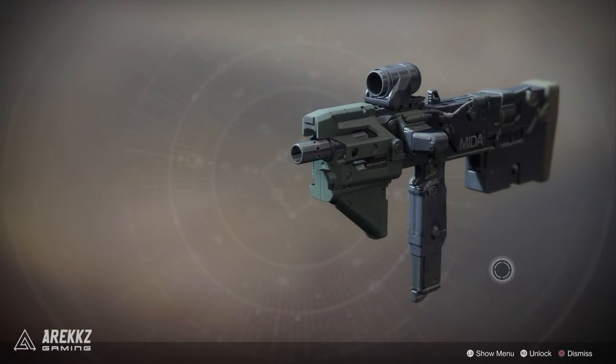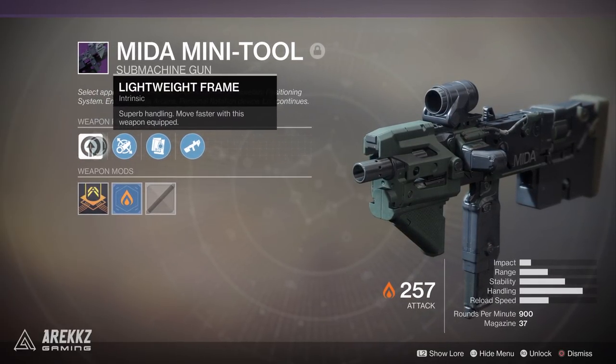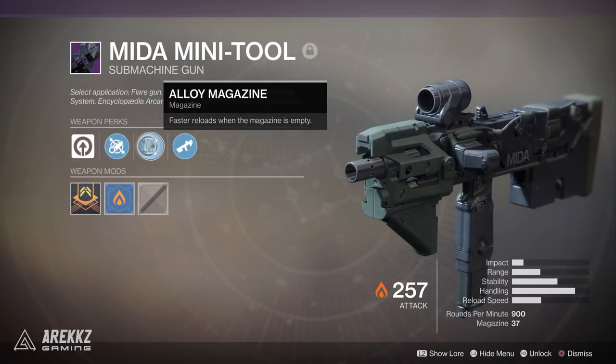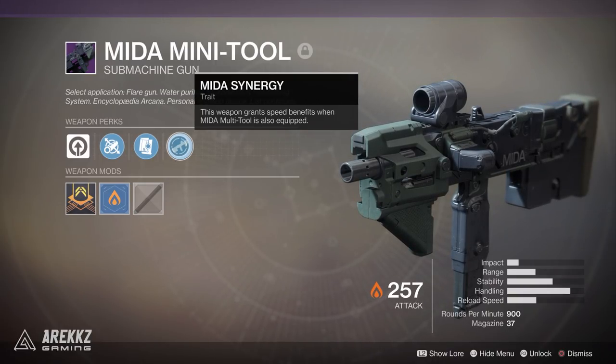Before jumping to the gameplay, let me quickly show you the Mida Mini Tool. It looks really awesome — almost like a weapon from Ghost in the Shell. It deals Solar damage, but you can swap that for Arc or Void with a weapon mod. Its perks include Lightweight Frame for superb handling and faster movement, Fluted Barrel for increased handling and stability, Alloy Magazine for faster reloads when the magazine is empty, and Mida Synergy — which gives you speed benefits if you have the Mida Multi-Tool equipped at the same time.